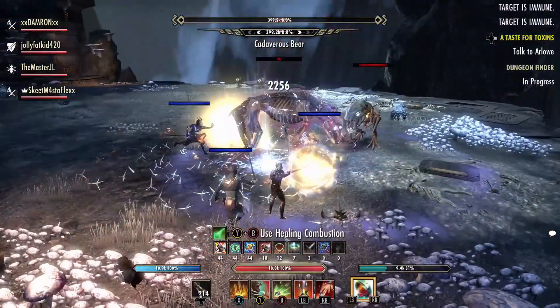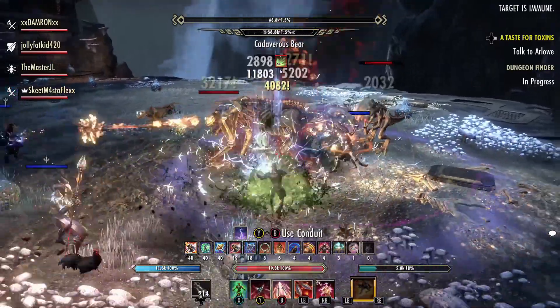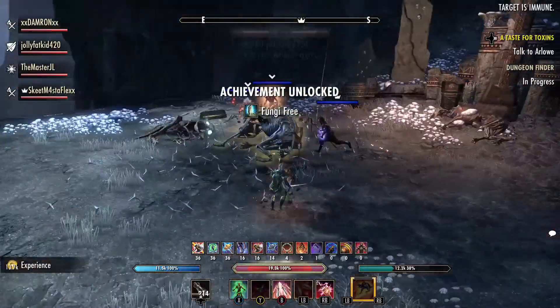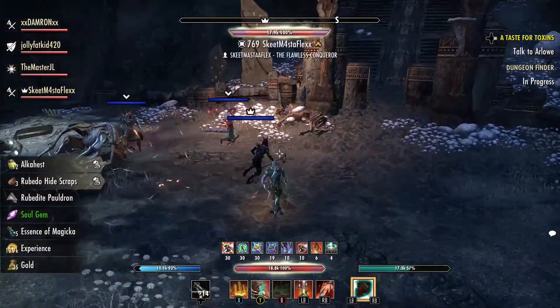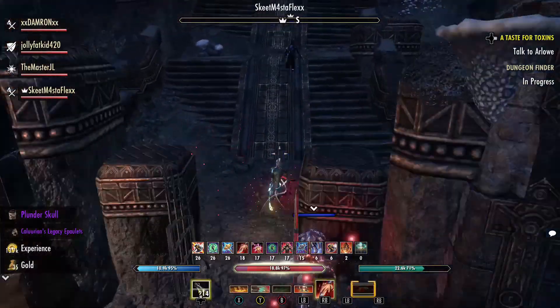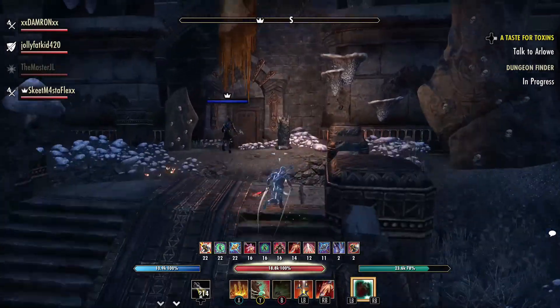If you turn your AoE indicators to a bright pink or something easily recognizable, you'll have an easier time avoiding those spores. There are two things you can do: try to take down the Gore a second time, or if you have really good DPS you can just burn the Cadaverous Bear down. As long as you stay out of those spores, you will get this achievement.